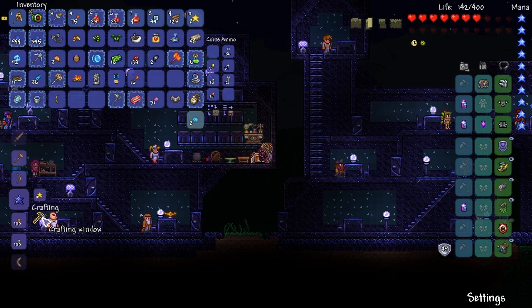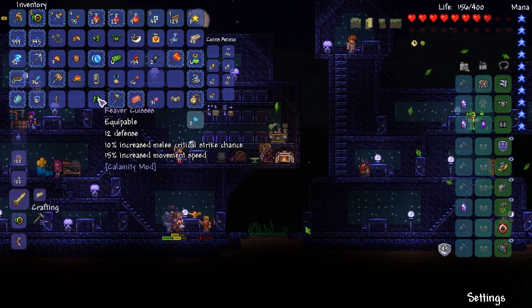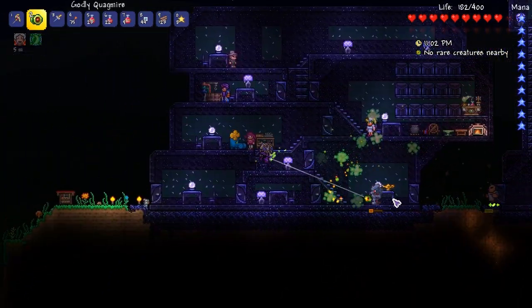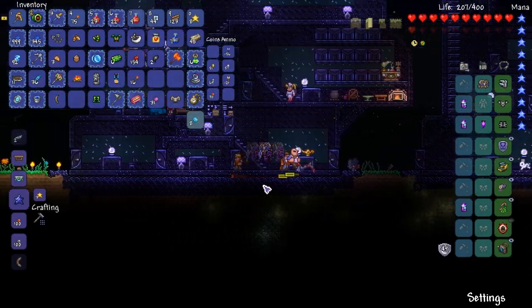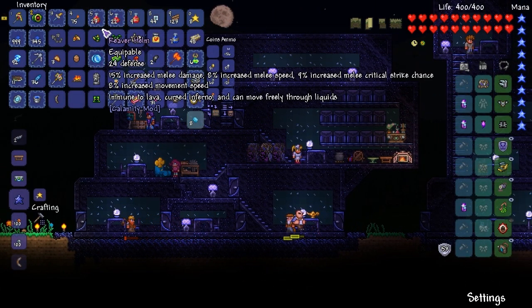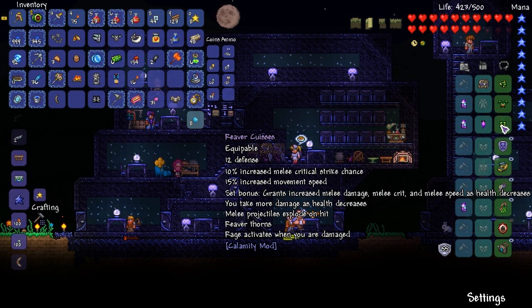Let's make the leggings — that's going to finish up this little section of the armor. So let's try this on. 49 defense before... I've got Weak on — great. If I use a nurse, will that get rid of that? It does. Okay, so 53 defense... 55 defense. Rage activates when you are damaged, melee projectiles explode on hit — Reaver Thorns. Grants increased melee damage, melee crit, and melee speed as health decreases. You also take more damage as health decreases.